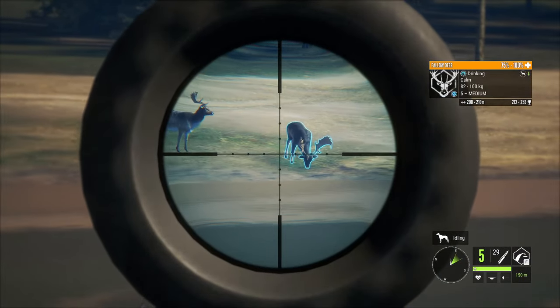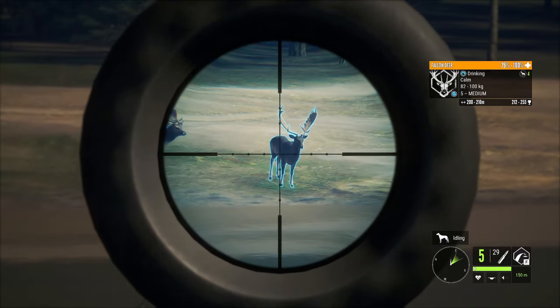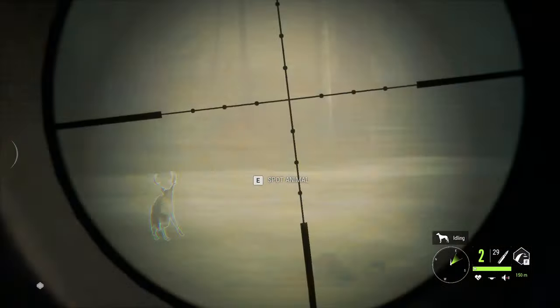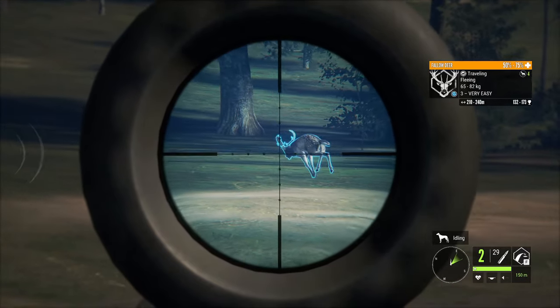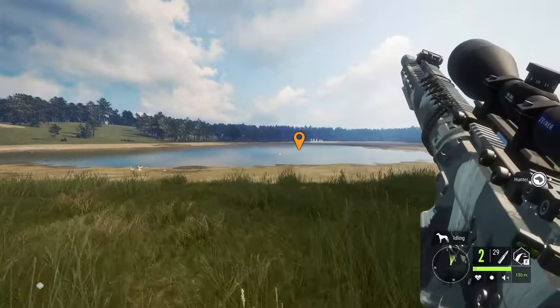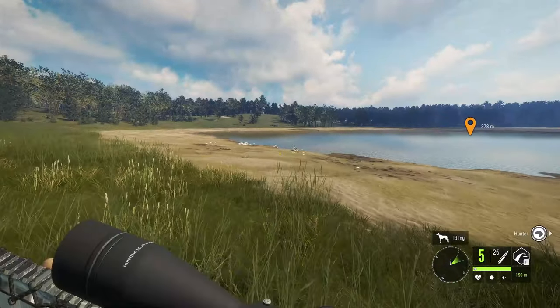We're going to try and take the shot — not the angle I really like, but we should be able to get a shot into him. And he's down. We might as well take the other one as well if we can sneak some sort of shot — he's going down as well. Really happy with that. That's a pretty good start. As you can see, I've already been shooting around just a little bit here.